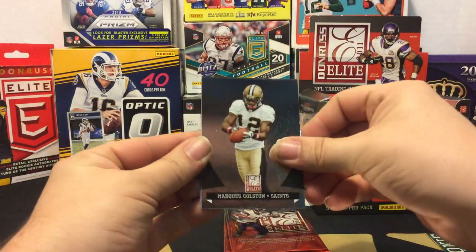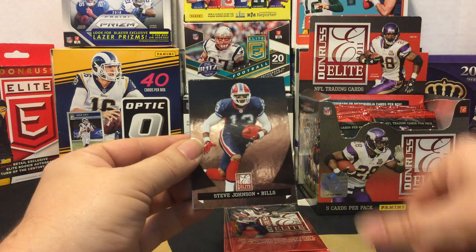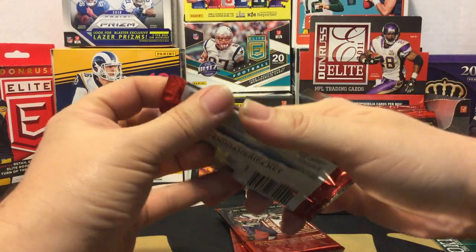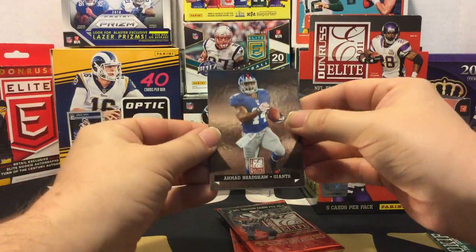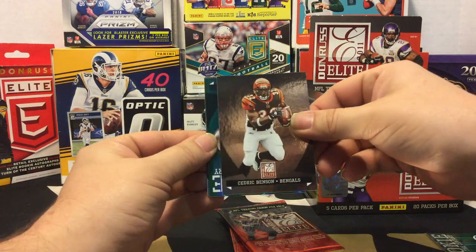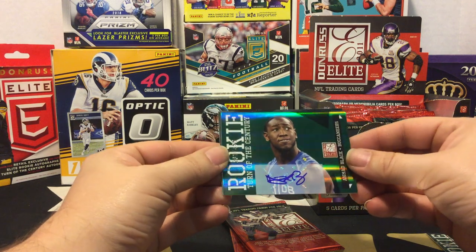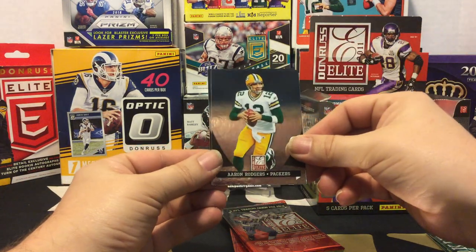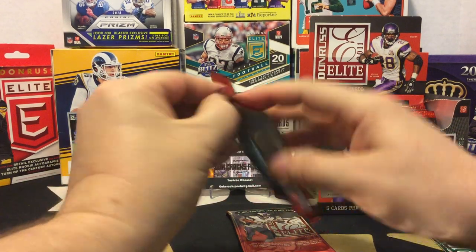Pack two: Marcus Colston, Matt Forte, Peyton Manning, Steve Johnson, and a Mark Sanchez. We have an Ahmad Bradshaw, a Cedric Benson, and another rookie auto out of 499 - Ahmad Black for the Bucks. So two autos now. Also Aaron Rodgers and LeGarrette Blount. Two packs to go.